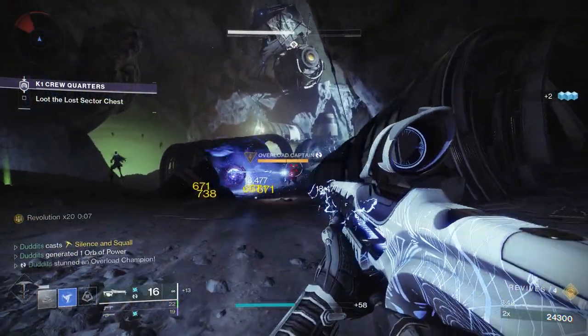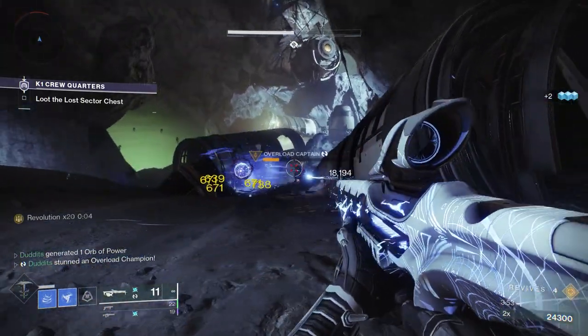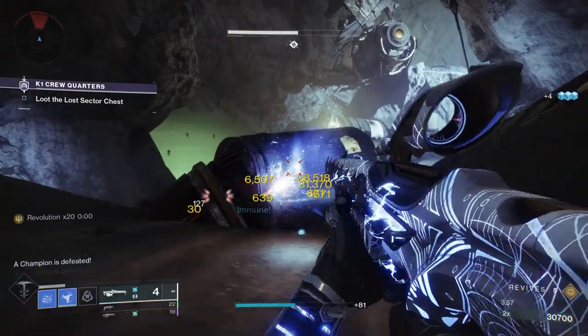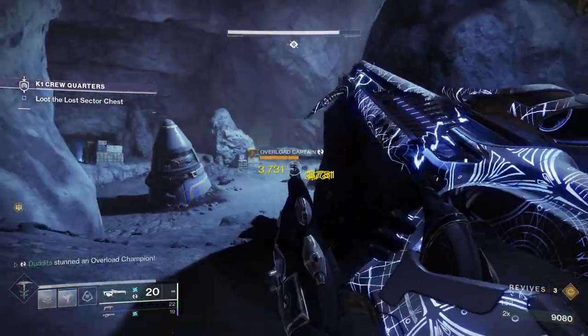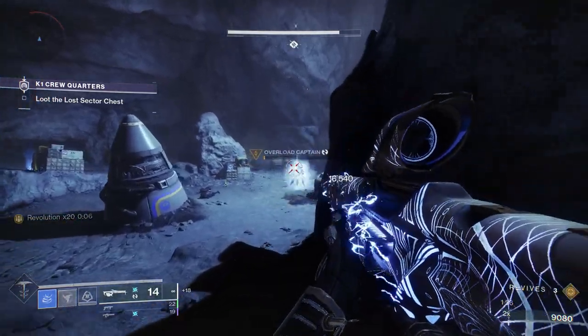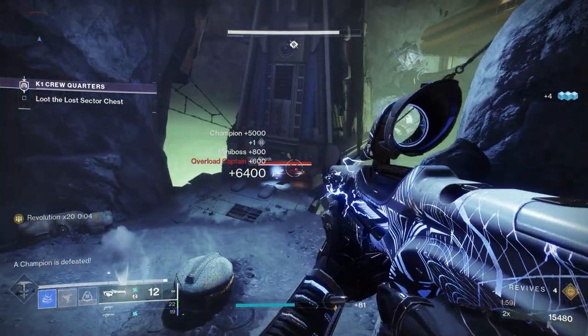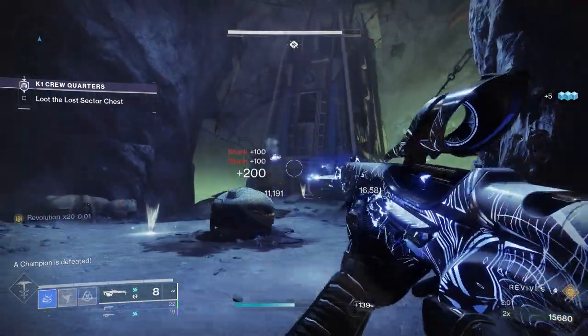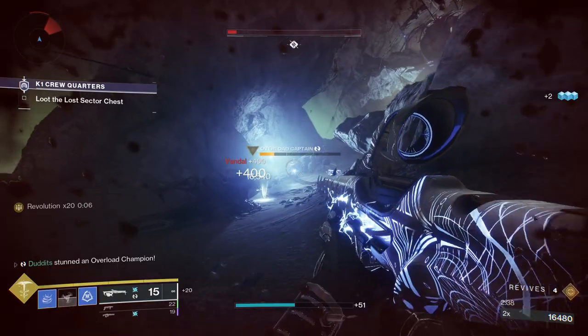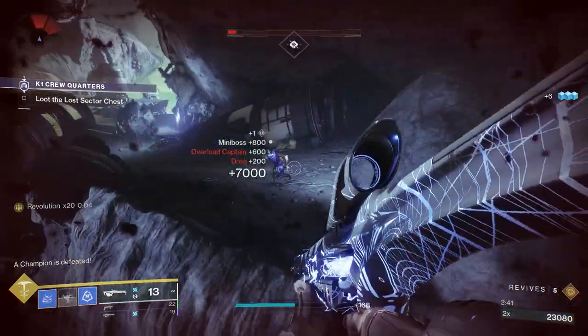When you dodge you get a 10% damage boost to your arc weapons, and if the target is slowed you potentially get another 10% as well. So throwing your super, your dustfield grenade, and doing your light shift gets you a 20% damage increase. It works really nicely with Symmetry because with dynamic charge going, there's plenty of damage to boost with Baccarus.